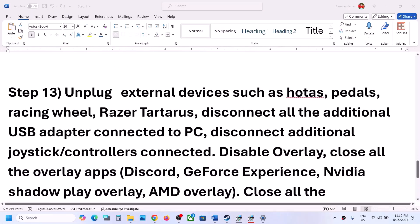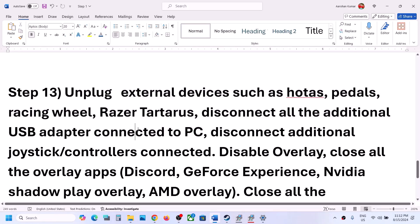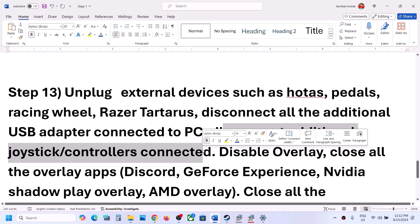The next step is to unplug all external devices from the computer that you are not using. If you have HOTAS, pedals, any extra controllers, USB adapters, or dongles connected, disconnect them.